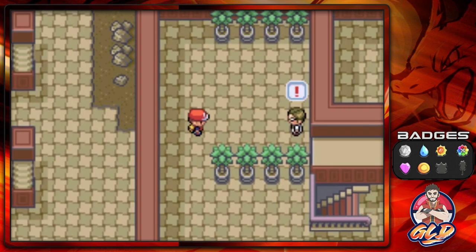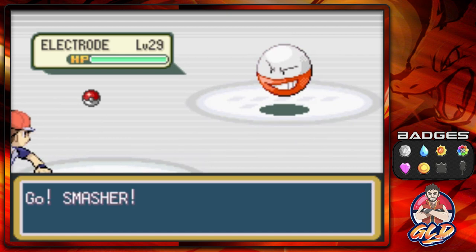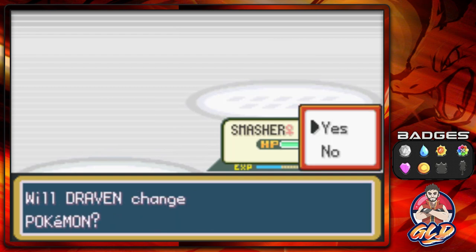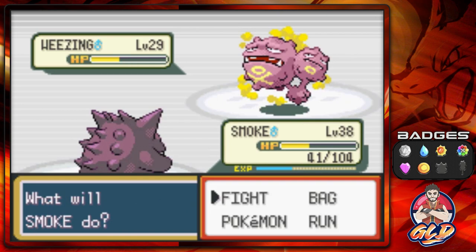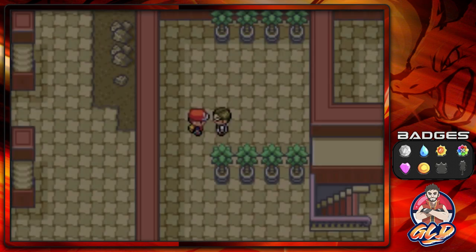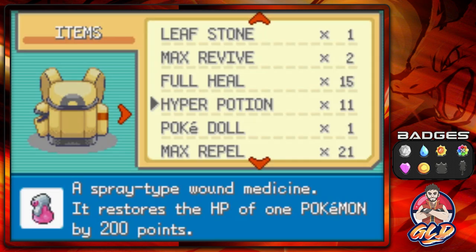A trainer challenges us: 'Who are you? There shouldn't be anyone here!' Scientist Ted comes out with an Electrode — Smasher with Dig attack, but that move doesn't work, so we switch Pokemon and use Nightshade. We then grab an item and find ourselves a Carbos. This also happens to be an easy exit from this area.